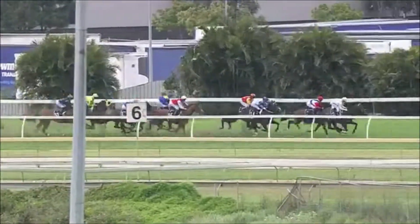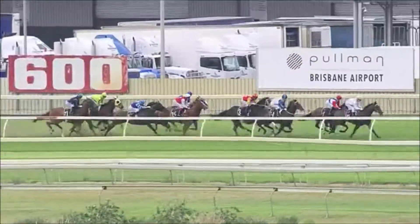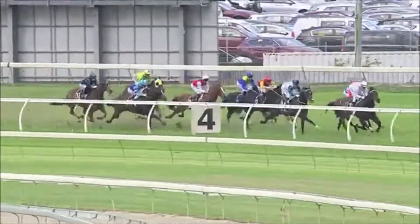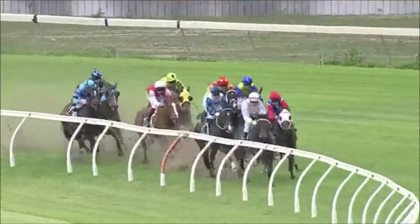Ten lengths away at the tail. So in front here is I've Got An L, from Captain Leo a length and a half away, third Bold Chance, fourth Rough Eddie, fifth National Trail, outside Barnsley from Dan Sue. High Cost, Bow Arrow second last, and still seven lengths off the speed and tailed away is Jim and Andy.